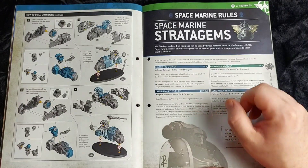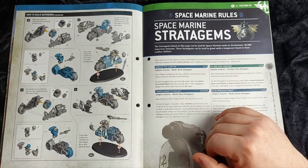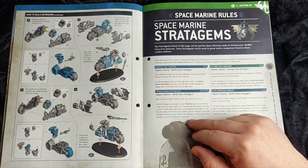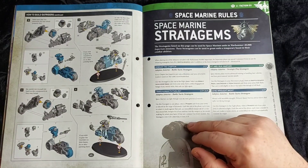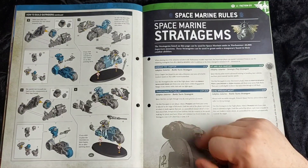Transhuman Physiology is a nice protective one. Use this when a Primaris unit is selected as an attack target — until the end of the phase, attacks against this unit cannot wound on a 1, 2, or 3. Depending on the size of the unit it will cost more command points: five or fewer models is one command point, otherwise two.